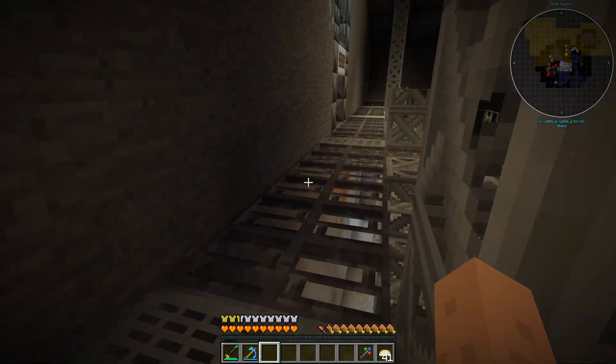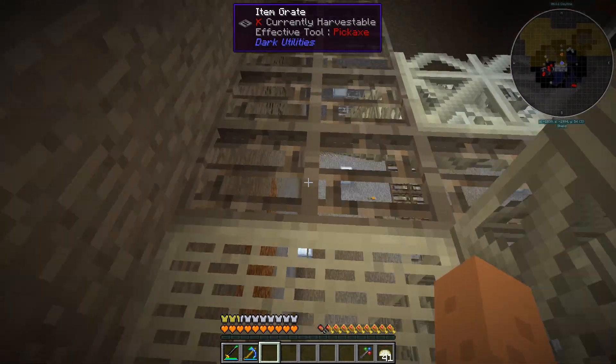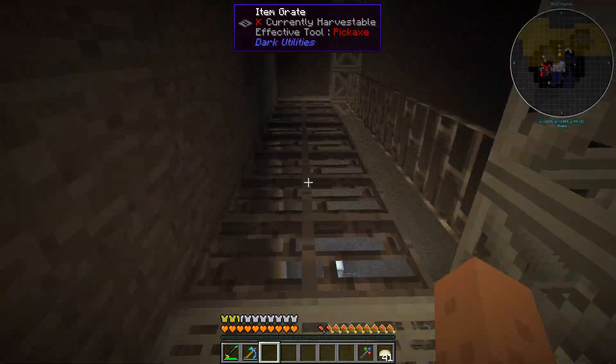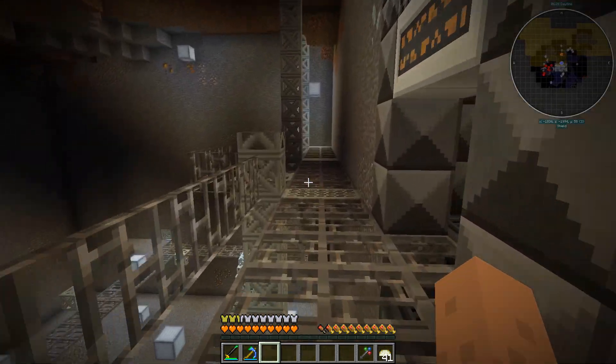Here is a ramp and a big open area that I've dug out. These are item grates from Dark Utilities — they're actually supposed to be used to filter items, but they look excellent as a ramp.